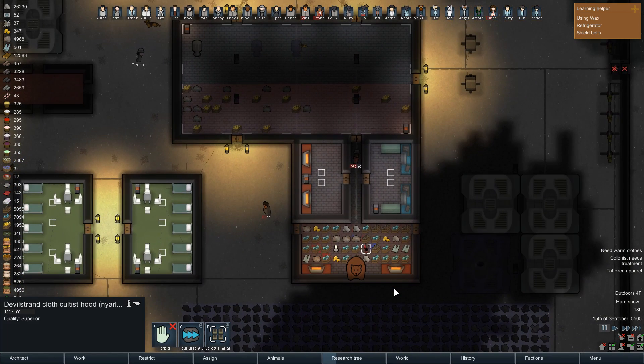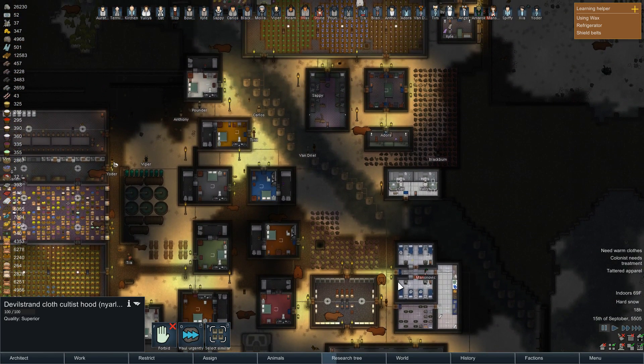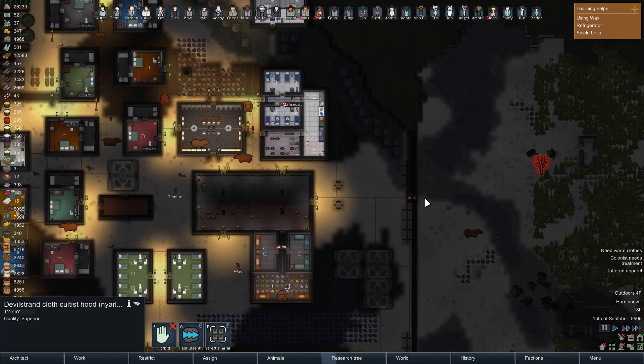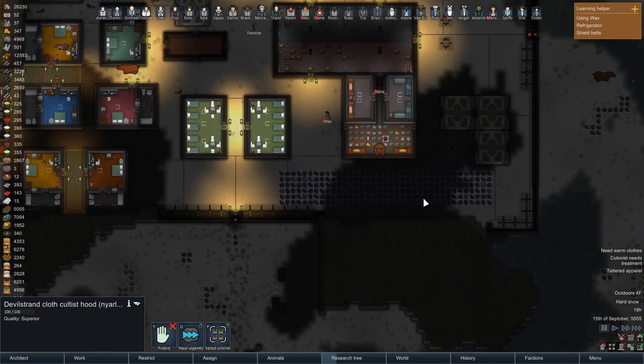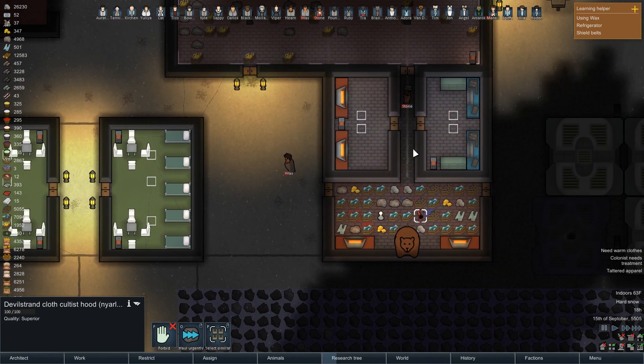We're gonna forbid these cultist hoods. I don't like what those hoods do when my people put them on. I could not figure out what was causing that issue with it just making a big purple square on my colonist's head.